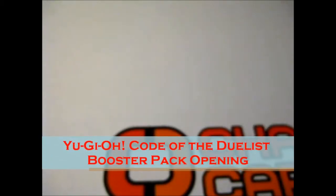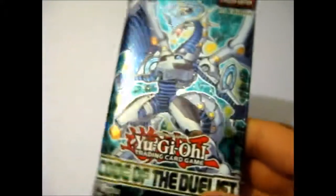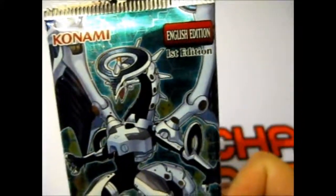We're here and I'm going to open one pack — since it turns out I only bought one pack in this order. The Yu-Gi-Oh! Code of the Duelist. We've got 9 cards per pack, English, first edition.